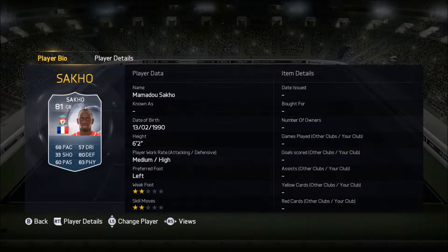At left centre-back, we have Mamadou Sakho, 81 rated, plays for Liverpool from France, and he costs roughly 1,000 to 1,500 coins. He's another player I'd recommend — 83 physical and 68 pace go along very nicely, and he is an incredible aerial threat. I hit the crossbar three times with him in eight games, although I will warn you he is quite a clumsy centre-back. I think he was my most booked player with three bookings, including a red card. But pace-wise, strength-wise, and heading-wise, he is a great player.